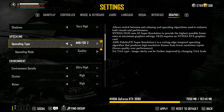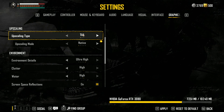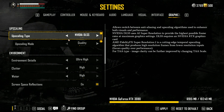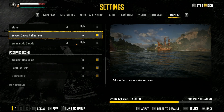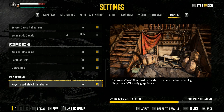For upscaling we've got TAA, DLSS, and FSR. TAA is the only temporal upscaler you can use at native resolution. DLSS and FSR only go from quality up to ultra performance — so no native, no DLAA or its AMD equivalent. The game does have ray tracing: ray-traced global illumination, which only applies to your ship or ships.